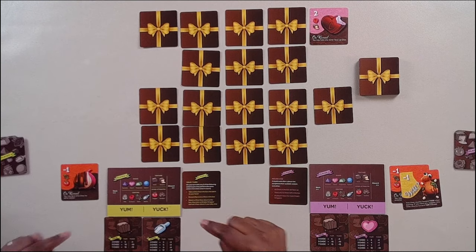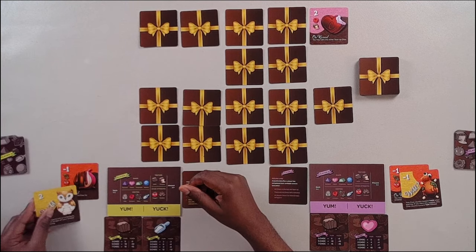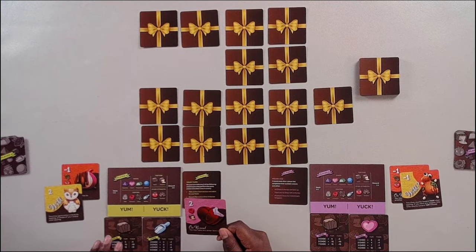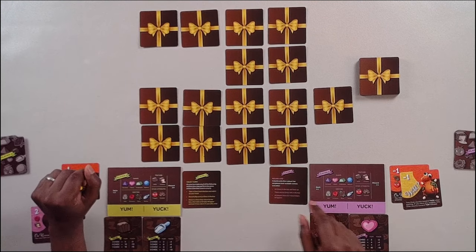Player two's second action is to just take another chocolate — throwing caution to the wind. This one says if you have any veggies, this chocolate counts towards your yum. So player two could count this towards solid because they already have a veggie. That's player two. Back over to player one — they're going to take a wild card. That's their first action, and they also take another card worth two points that has nothing to do with yum or yuck.